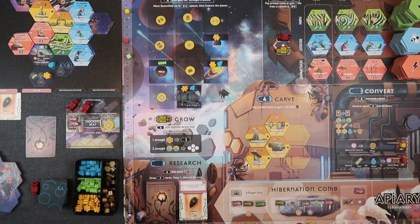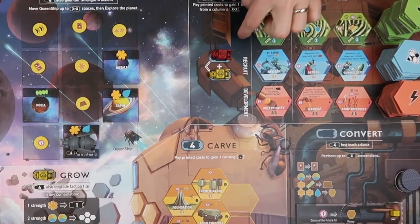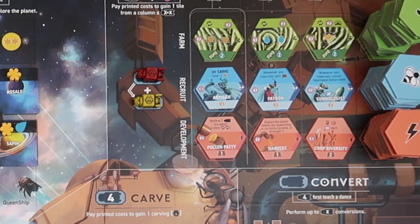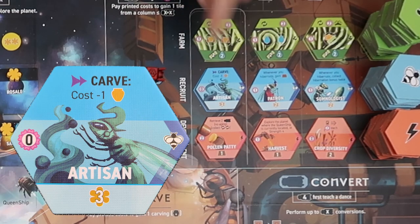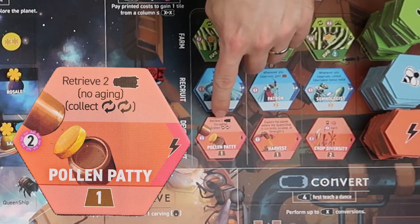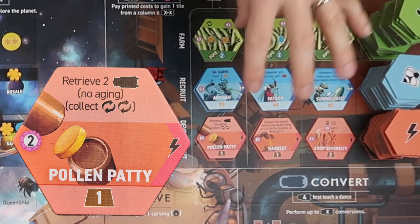The three tile types work differently. Farming tiles have an ability triggered when you retrieve bees at the top, and storage for resources in the middle — the only way to store and keep resources during the game. Recruiting tiles have a permanent ability you can use for the rest of the game. Development tiles have a one-time action triggered immediately when you acquire the tile, after which the tile is spent.